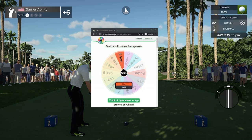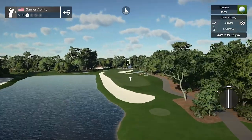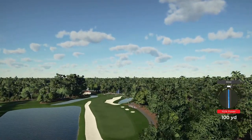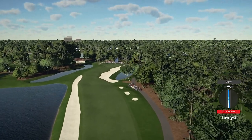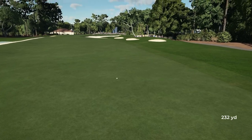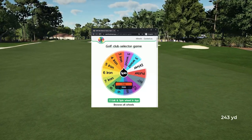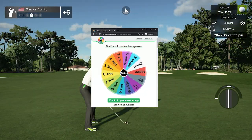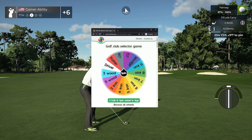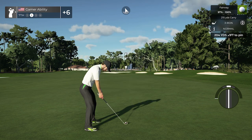Three iron — not a bad thing to tee off with. 102 beauty, should be in the fairway. Yeah, right in the fairway! Let's spin the wheel. This round is fun — are you all having fun? Okay, we're going with the sand wedge.